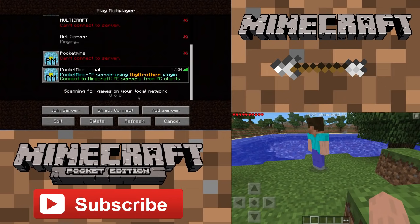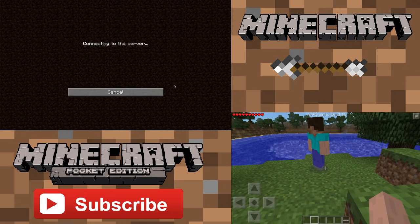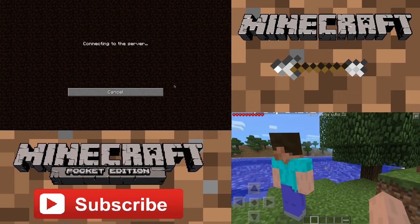Now let's see if we can get this PC/Mac version to connect to the Pocket Edition server. It's pinging the server right now — you can see right there. I don't know why it's not showing up, but it should be, because it was just connected a minute ago. So I'm looking at the console too. I'm recording my voice separately along with the Mac and my Nexus 7 tablet. And it looks like, as far as the tablet's concerned, PopPotsy is actually on the screen.